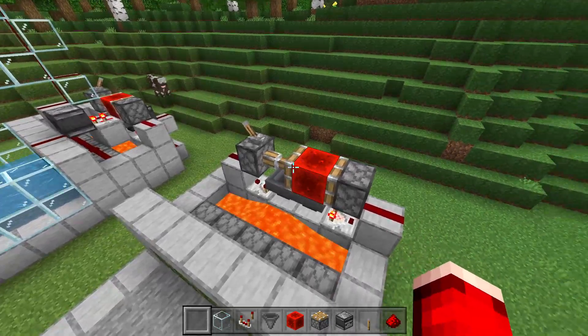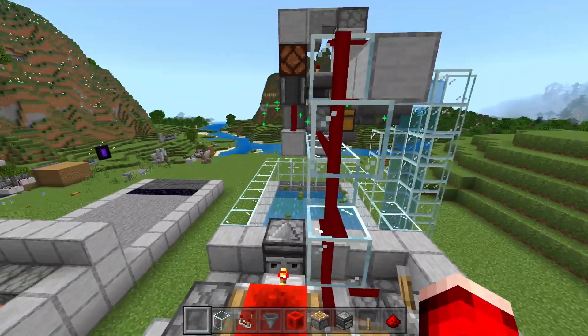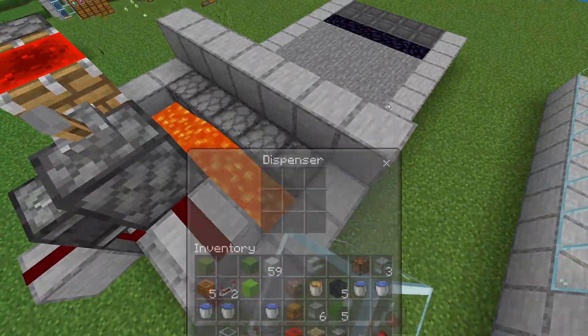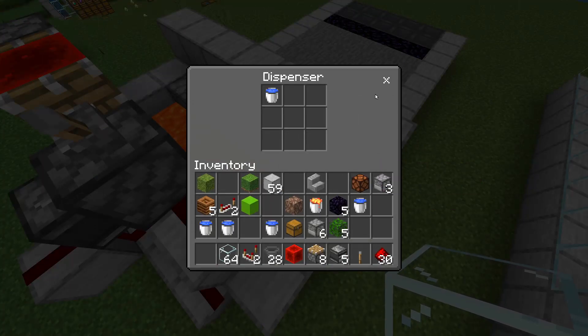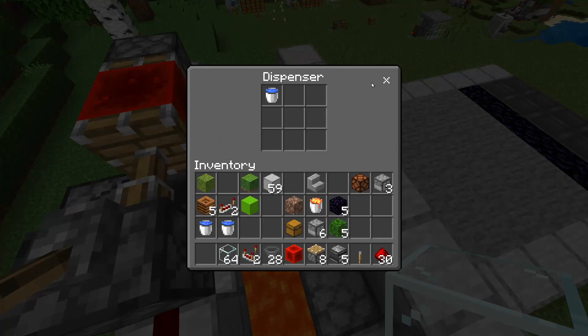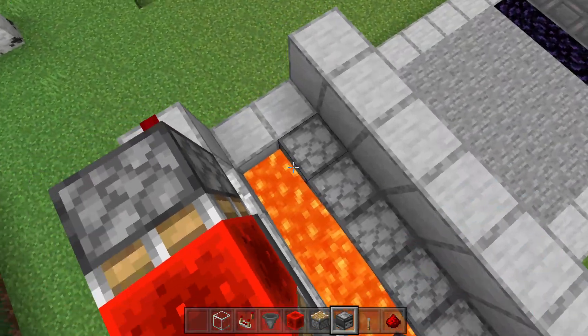It's going to stop now and this piston is going to be extended. We can do the same thing on this one as well so it stops the farm. The next thing we want to do is fill up these dispensers back here — just put a water bucket inside each of these dispensers just like so, and do this for every single one.